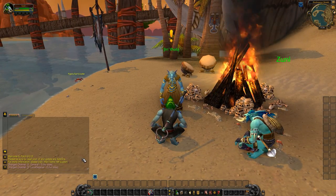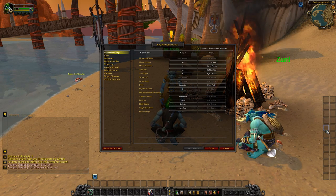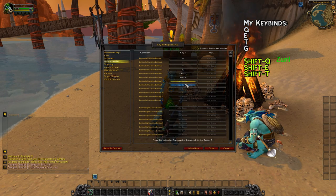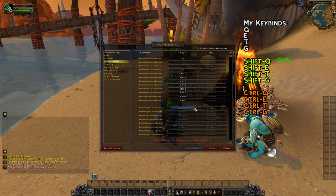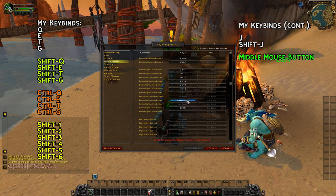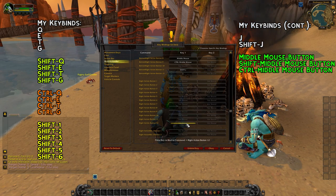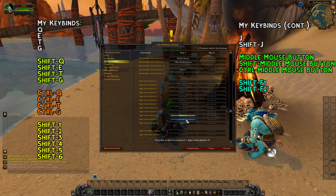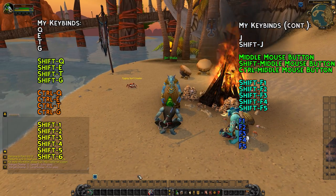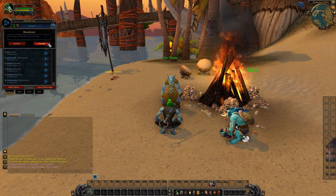The bars seem to be lacking keybinds, so we'll go to character-specific keybinds - we definitely want this so we don't screw over other characters. The keybinds I use are Q, E, T, G, Shift-Q, Shift-D, Shift-T, Shift-G, Ctrl-Q, Ctrl-E, Ctrl-D, Ctrl-G, and then Shift-1 through 6. On the bottom right I have J and Shift-J for my mount, middle mouse button, Shift-middle mouse, and Ctrl-middle mouse. We'll also start with Shift-F1 through F5. I'll move berserking to Shift-middle mouse, which is what I'm used to.